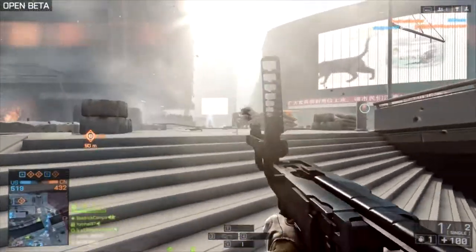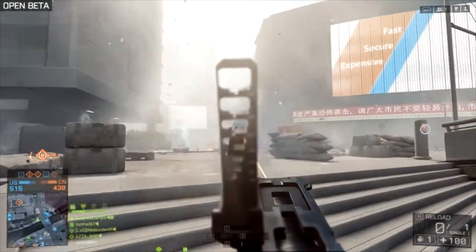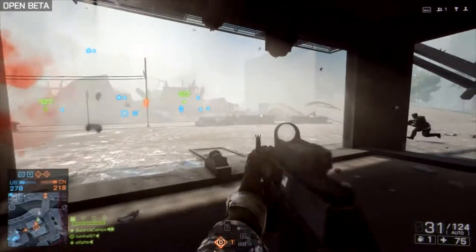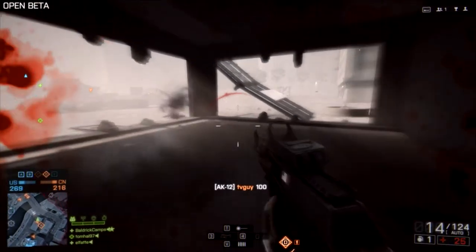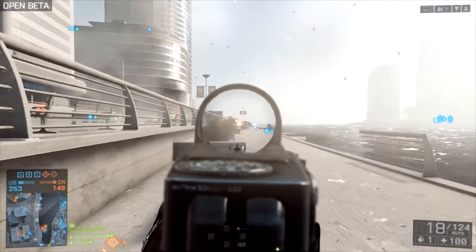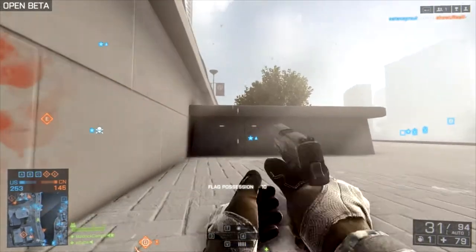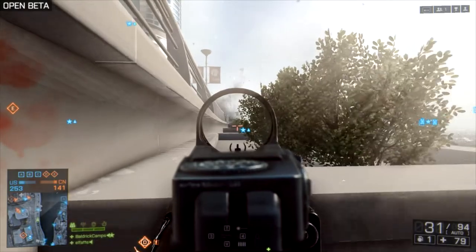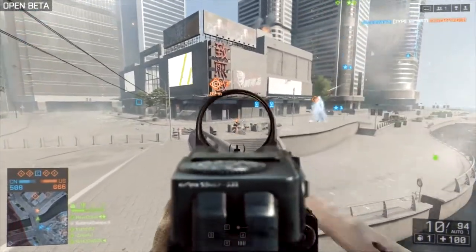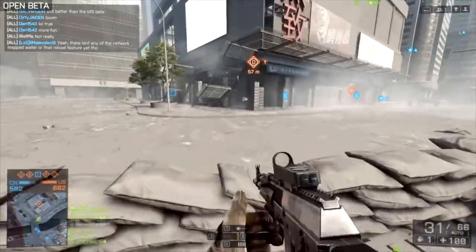When you first spawn, you start with the AK-12 with a Cobra or Red Dot Sight, a foregrip, and a grenade launcher — you have to unlock more stuff as you go. The AK-12 is perfect for long and short range. It doesn't do the most damage but it kicks ass at medium range. I've gotten some epic long shots and close range sprays with this gun.